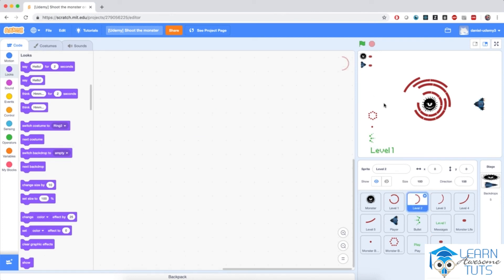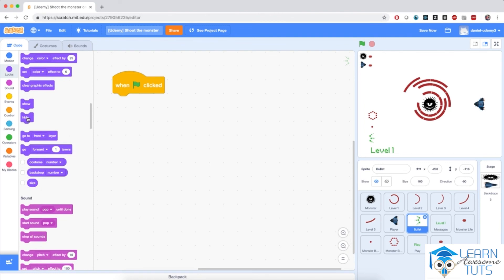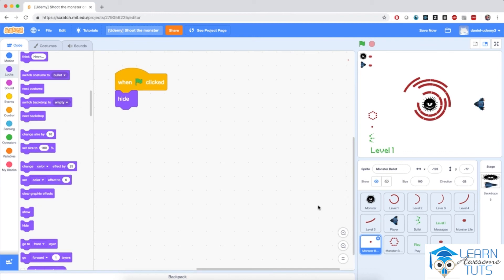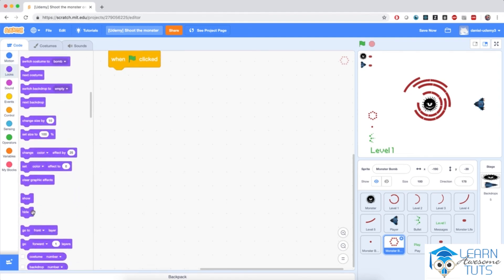Before moving to the next video, I want to clear up the screen so we can focus on the player and monster exclusively. I'm going to hide every single one of these sprites when we click the green flag. For the bullet sprite, I'll add 'when flag clicked, hide'. The same with the monster bullet and the monster bomb — when flag clicked, hide.